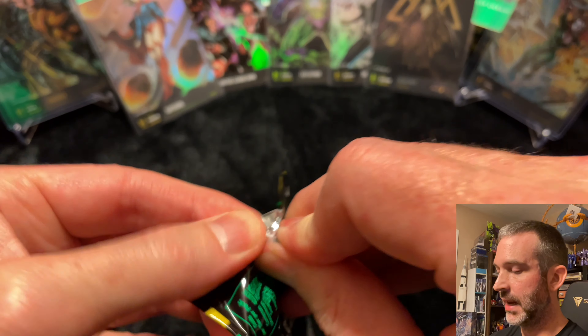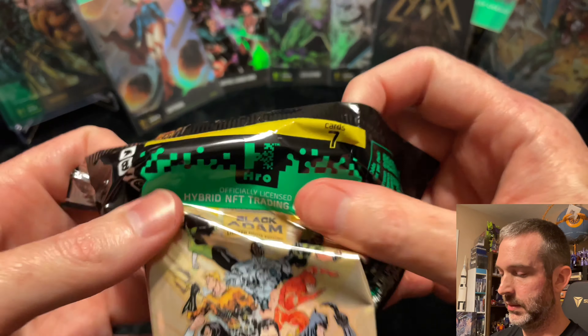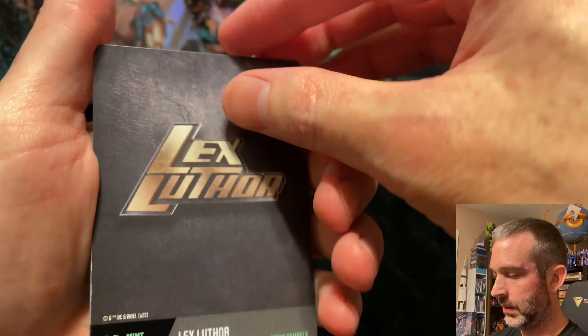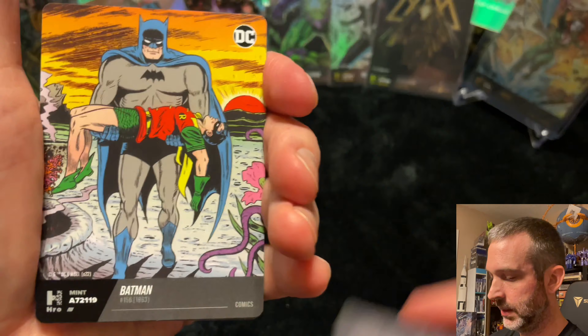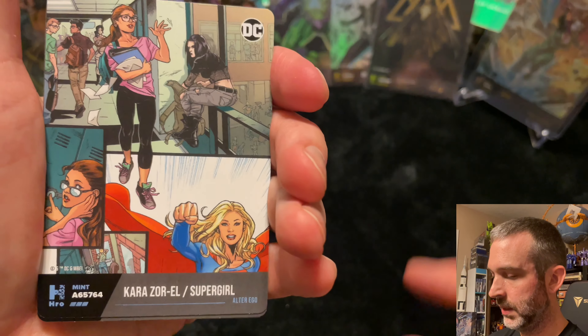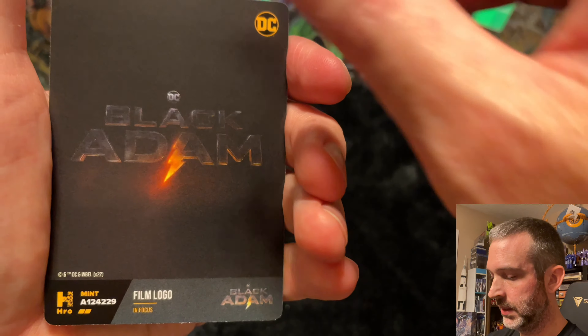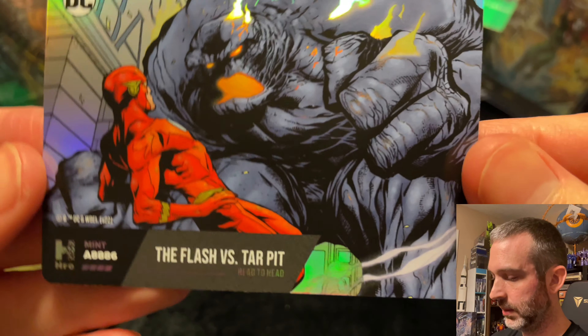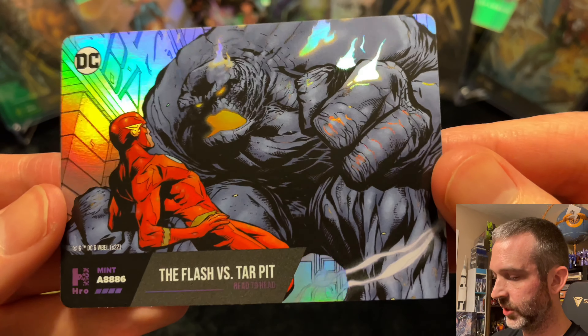Pack eleven — this is our next to last pack. Uncommon. Common. Common. Common. Uncommon. Common. And epic — the Flash versus Tar Pit.